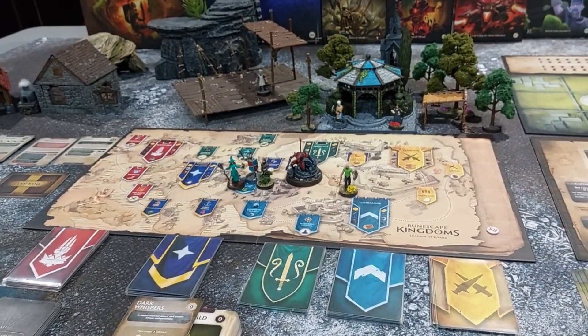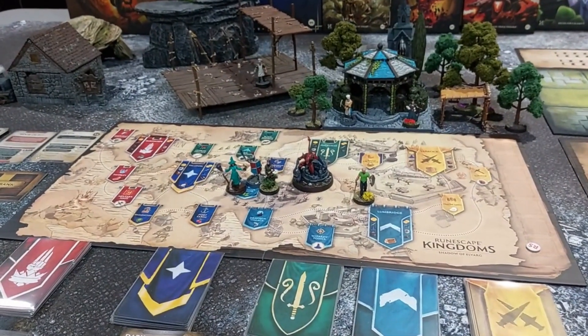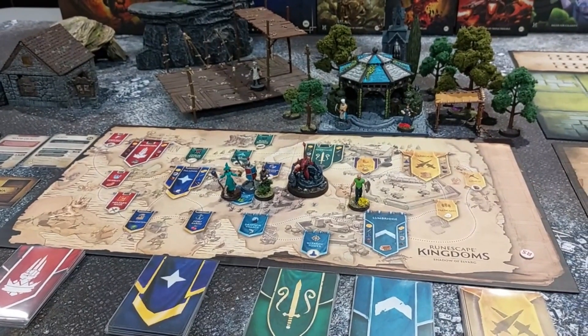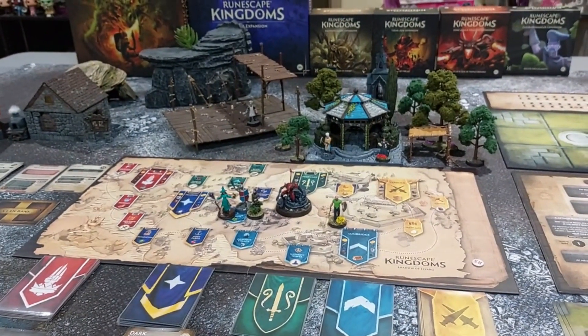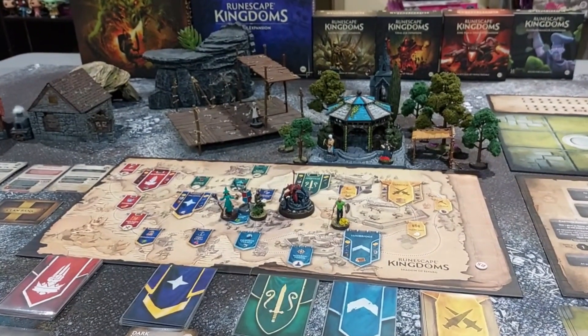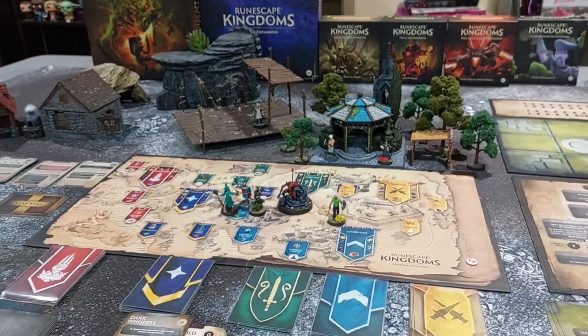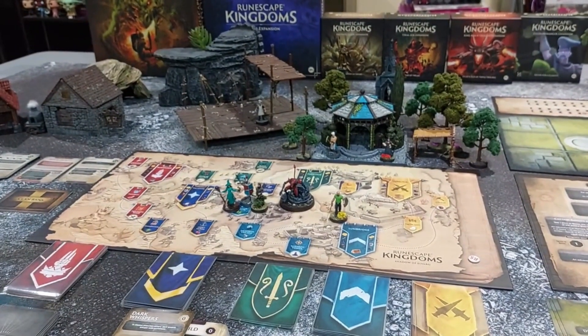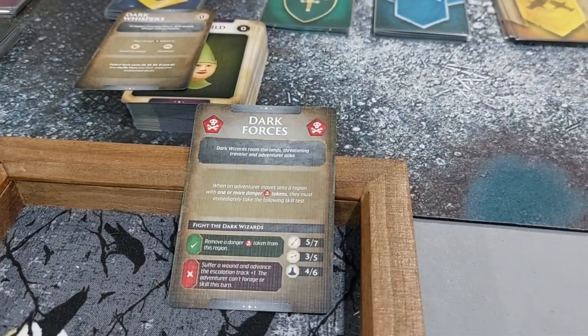So we have to fight dark wizards — it's either a melee fighting, a ranged fighting, or a magic skills test. If we pass, we can remove a danger token from this region. If we don't pass, we suffer a wound and advance the escalation track by one. The adventurer can't forage or skill this turn. That's the danger card for this one.